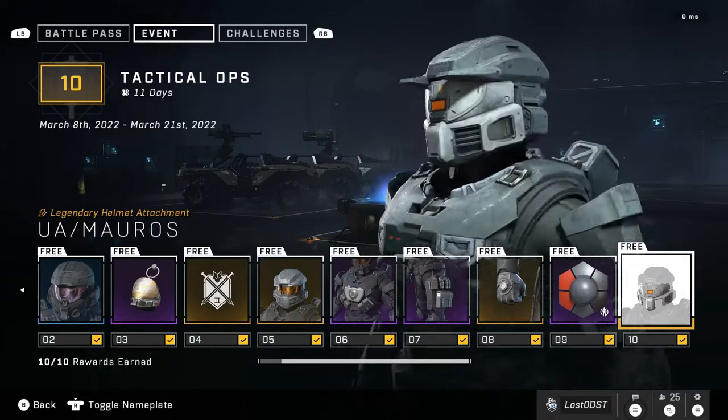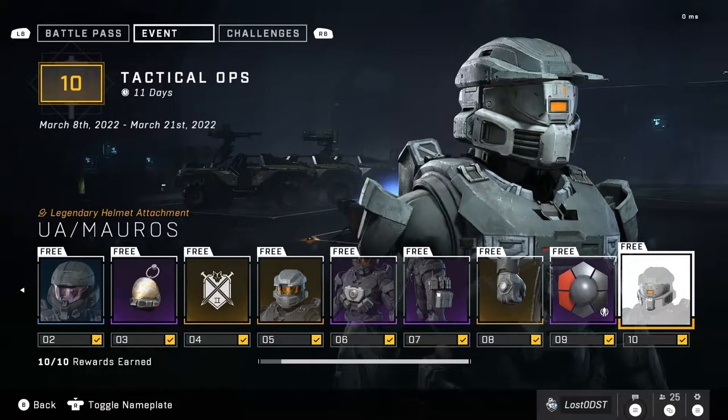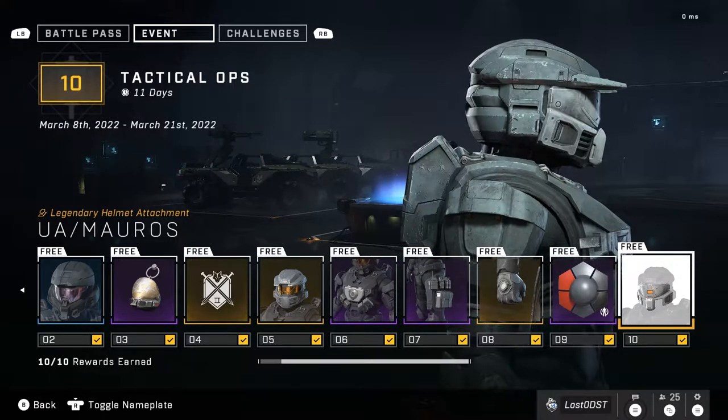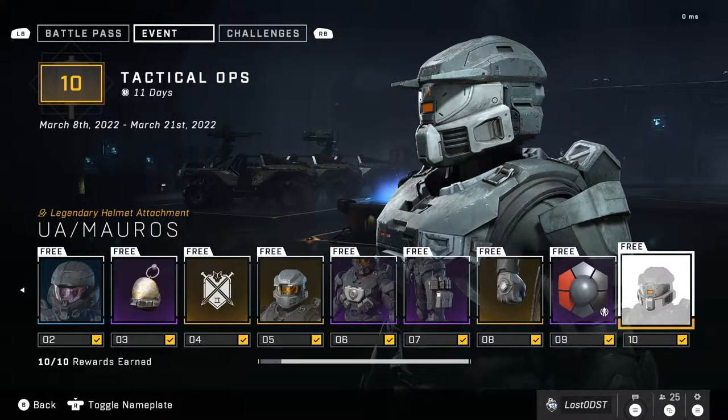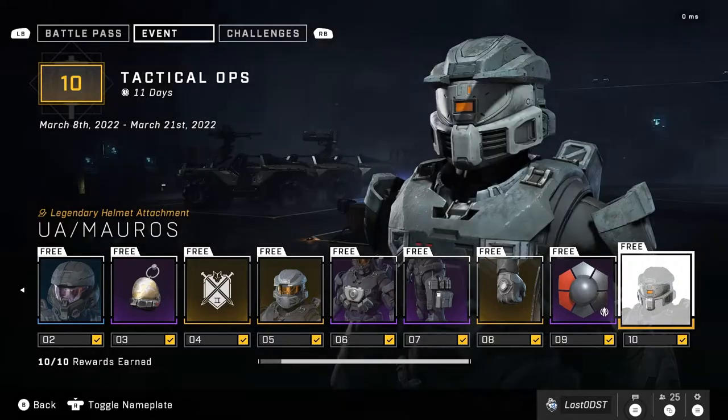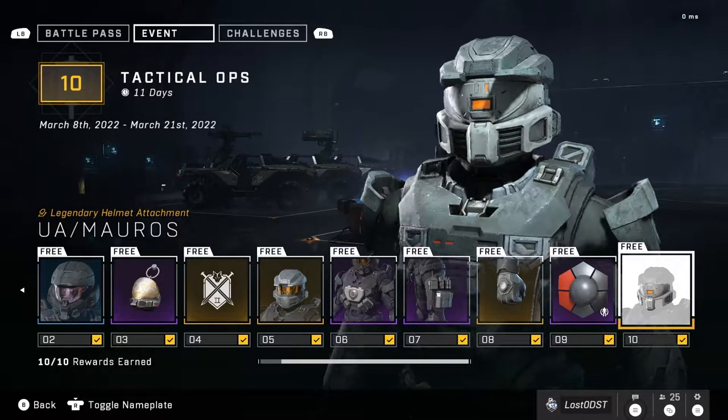Now we're on the final tier, which is this weird faceplate thing you get for your Mark 5 helmet. Not that exciting or great as a final tier reward, but it's not bad either. So yeah, that's all the rewards — let me know what you guys think. If you want to look like a robot, I guess that's cool.